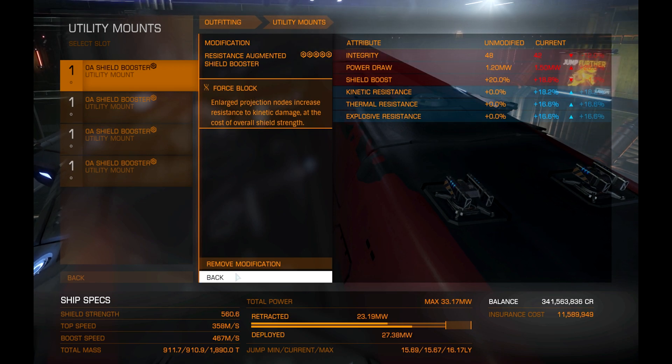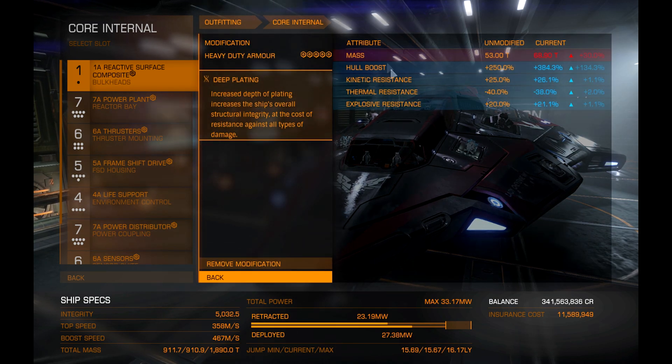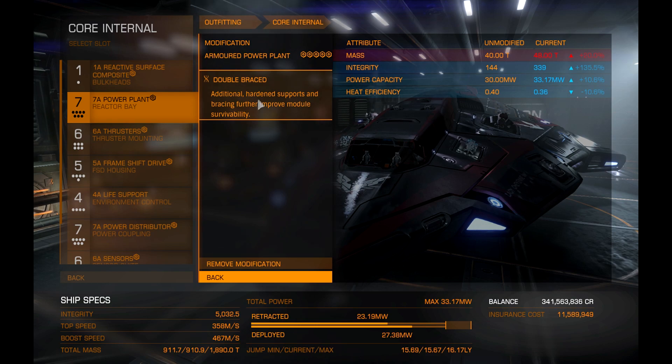For core internals, I have Reactive Surface Armor to protect against kinetic damage. I also have a thermal reinforcement package in the optional internals, and I run Heavy Duty with Deep Plating on the armor. The power plant is Armored with Double Braced — the reason is that this ship is so unmaneuverable that people like to module-snipe it, so you want to keep everything as tough as possible. Thermal Spread would also be a decent option if you want to run hotter.